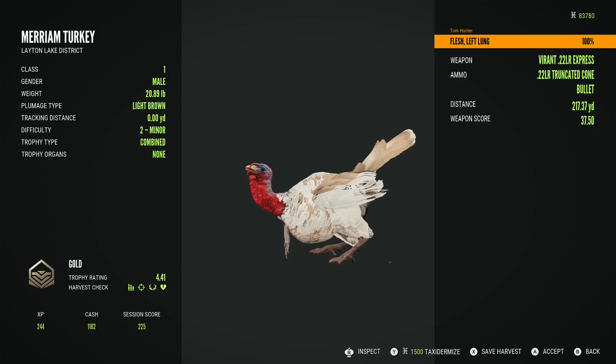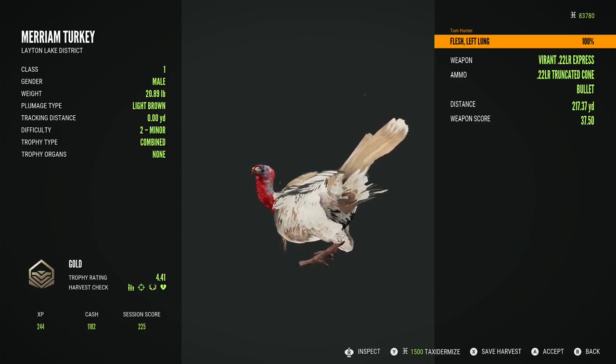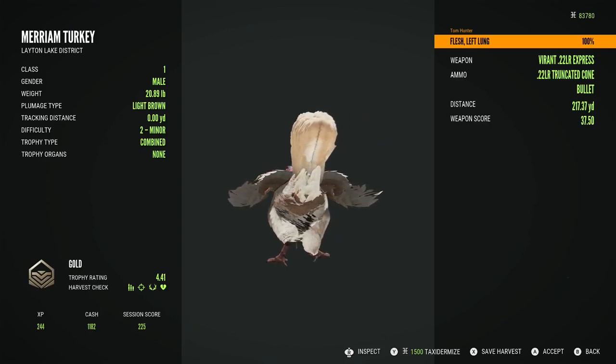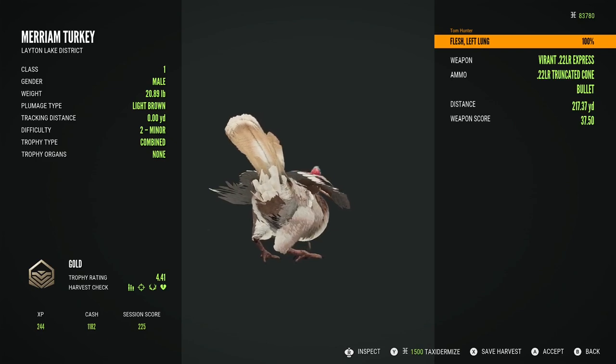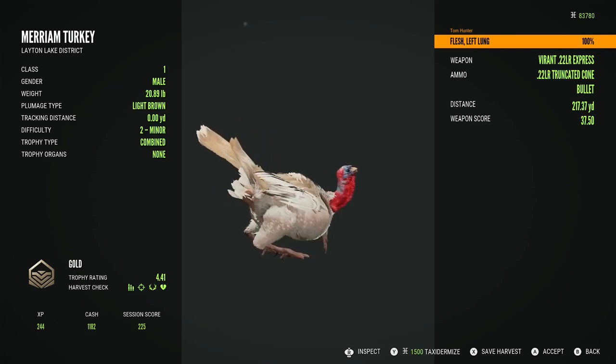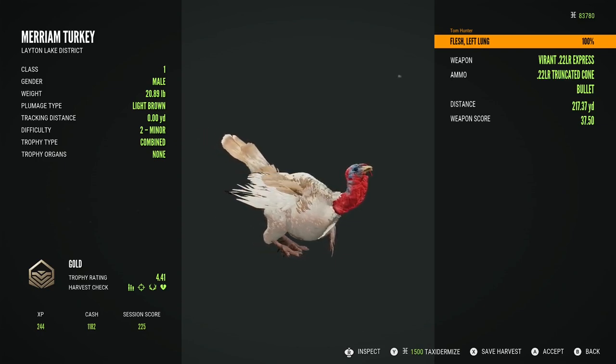It's a gold! I know we already have a gold on the turkey, I'm sure of it. 217 yards with a 22 long rifle — that's good. See the cash price? $1,182. That is worth walking down a hill for.